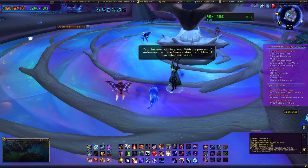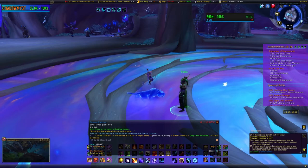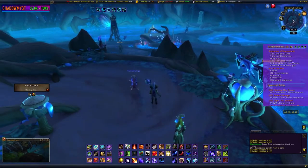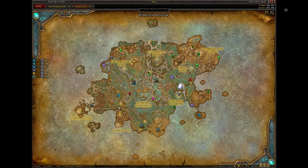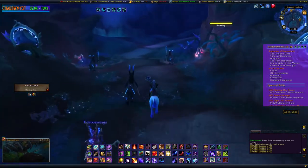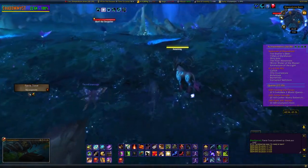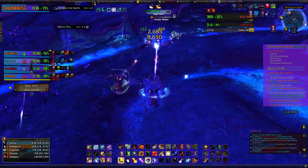Once you have the dream catcher, it's time to hunt down Nightmare. Open the map — we are at Hibernal Hollow. Go to coordinates 62, 52 and you should see Nightmare running around. Try to be in a group before you catch Nightmare's attention. Everyone in the group will need to have the dream catcher or they won't see it, so if you're forming a group, put that requirement in the title.